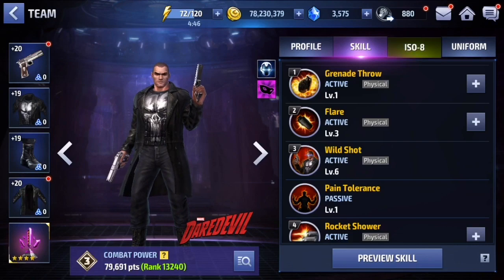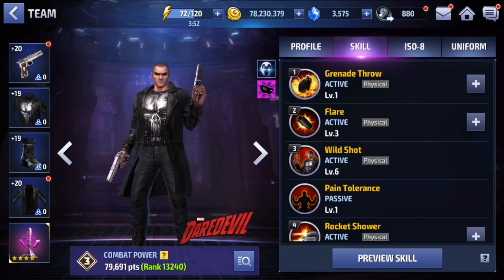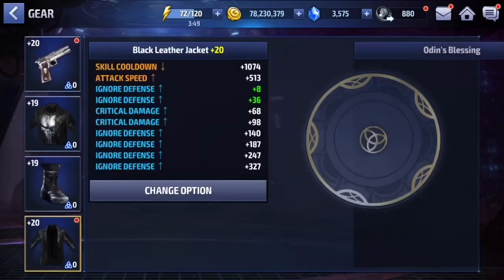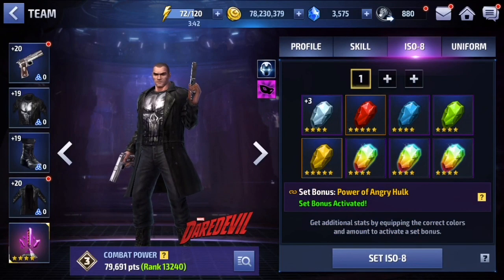For building this guy you definitely want to go with an offensive ISO set - either Power of Angry Hulk or Overdrive. You do not want any kind of healing; it's not going to make him a tank, it's just going to lower his damage. You don't want Hawkeye either because you don't need the skill cooldown - you're already getting it from his four-star passive, from the uniform bonus, and from the fourth gear slot. Skill cooldown is very easy to max out.